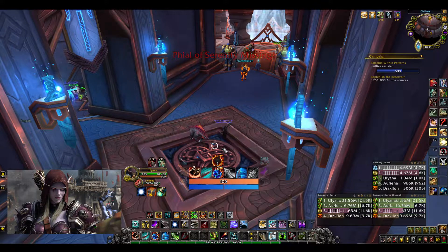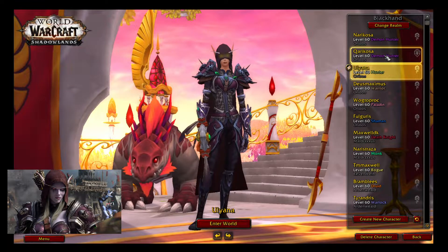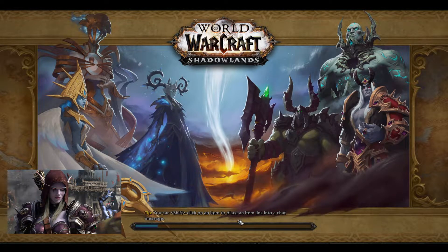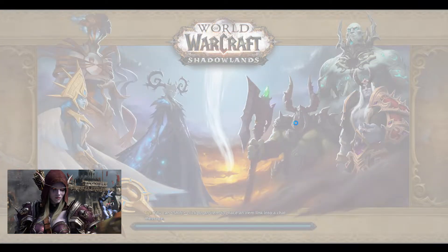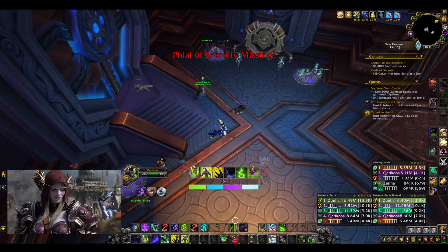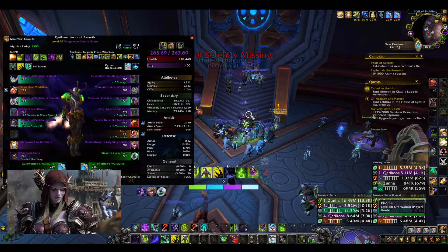Two characters left: my Alliance Demon Hunter and then my Horde Demon Hunter main after that. Meanwhile, let me post some things on the auction house on my second monitor — I've currently been undercut and we don't like that at all. So we're gonna post some more stuff and undercut this guy right back straight away. That is how you spend your time efficiently by playing two accounts — auction house PvP in real time.